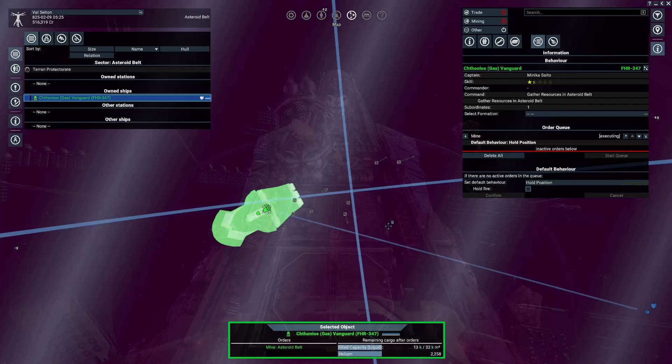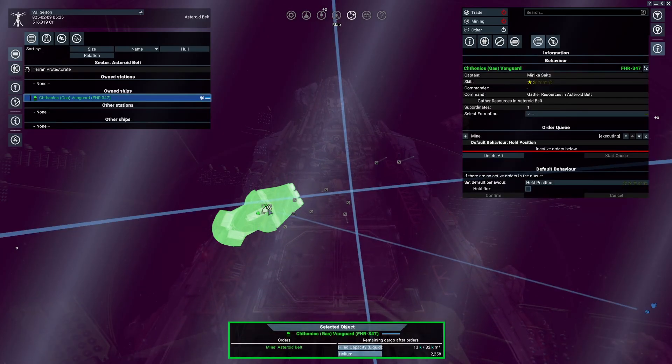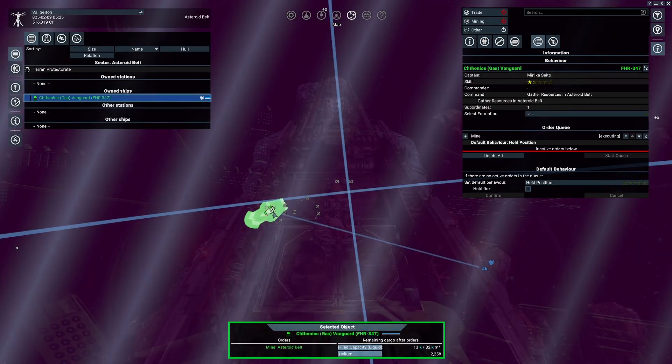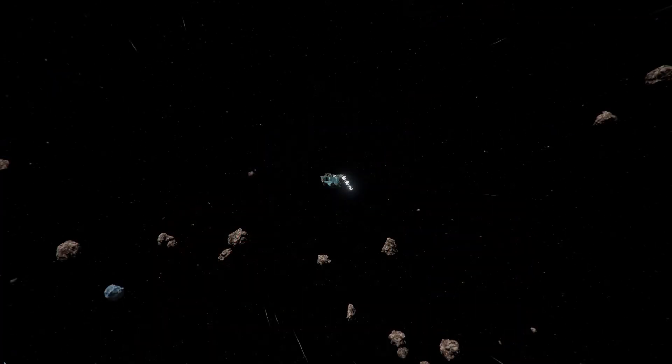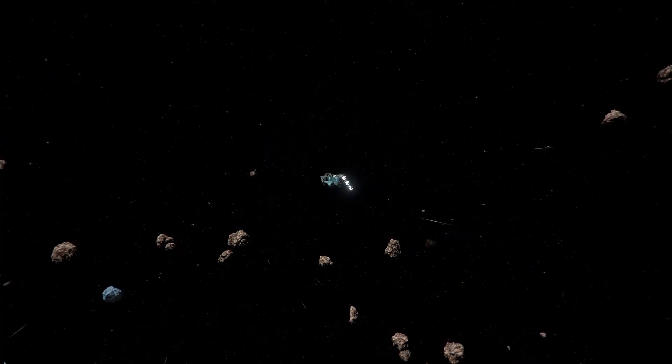As far as I am aware, mining drones only collect in high attention mode and not in low attention mode. Sometimes I observed that mining drones were still docked to their mothership but the storage level magically increased. In that case I assumed we are in low attention mode, because the drone was not working and the collection must have been simulated.